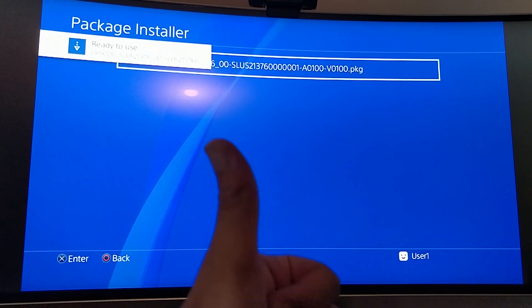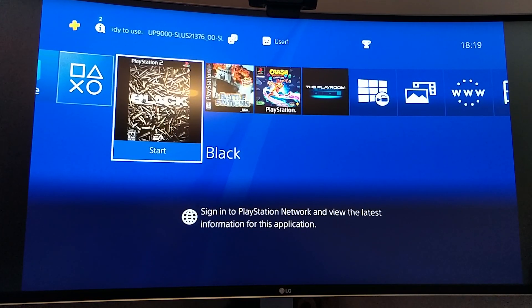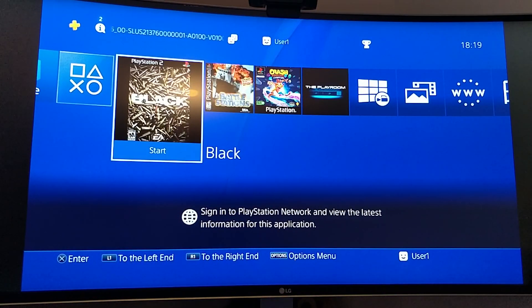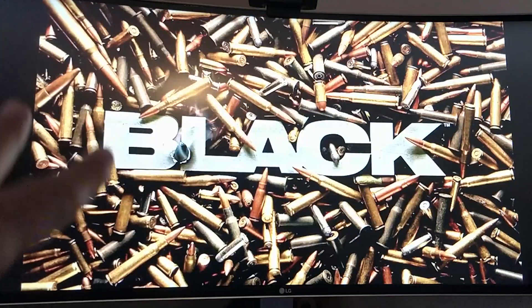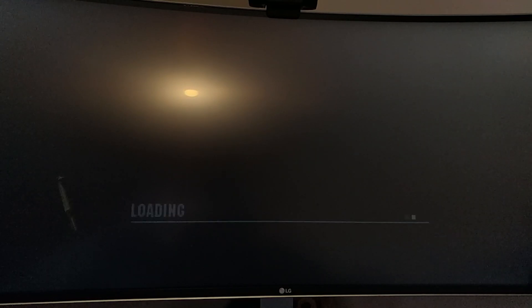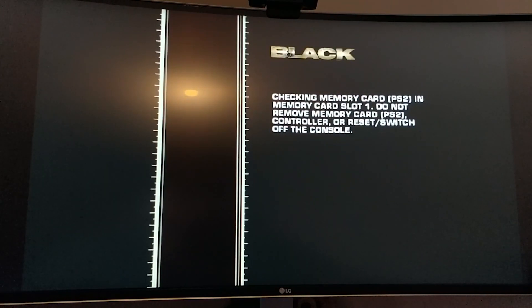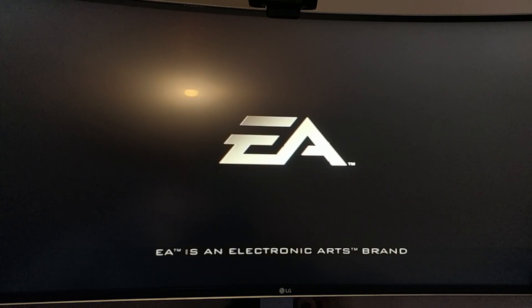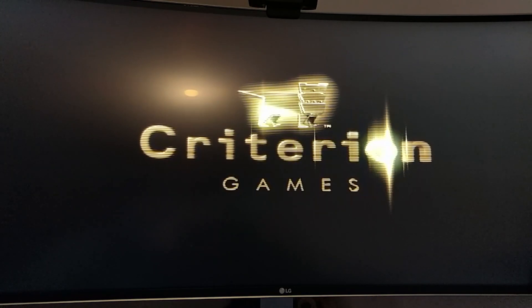Once it says 'Ready to Use,' we're all good to go. Press the PlayStation button and there is Black. I'll turn the volume up. Click X — there's the background and icon we chose, rather than the default. Just a little PlayStation 2 intro, and it's loading up Black on my PlayStation 4. I'll turn the volume down just to show you — the volume does work. That is how you play PlayStation 2 games on your PlayStation 4.